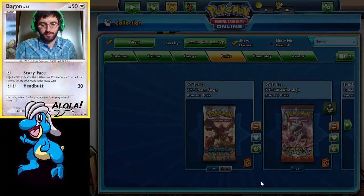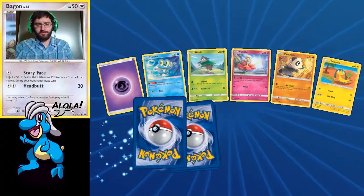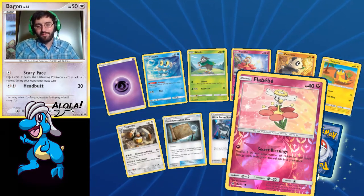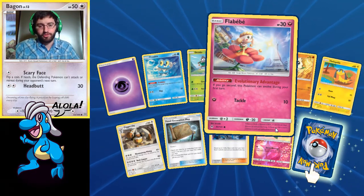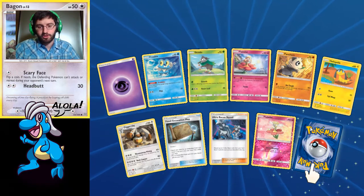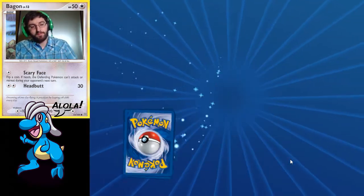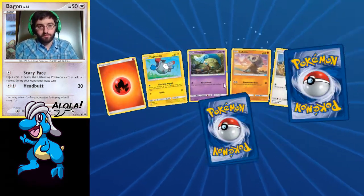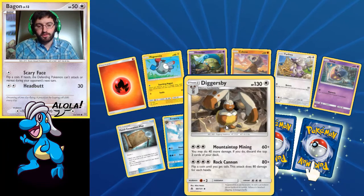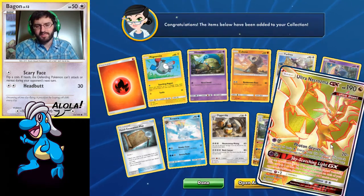I think I've gotten almost everything out of very few packs. Alolan Diglett! Another Ultra Recon Squad. Flabébé. There are two Flabébés — one has Secret Blessings, and the other has Evolutionary Advantage. Rare is another Pangoro — a little untamed. Cubone bone bone. A Furfrou, Inkay, Amora, Fossil Excavation Map, and Alolan Diglett! Reverse is a Goodra. And our Rare is an Ultra Necrozma — back to back to back! It's gonna let us play these decks for once instead of giving me 50 packs with nothing.